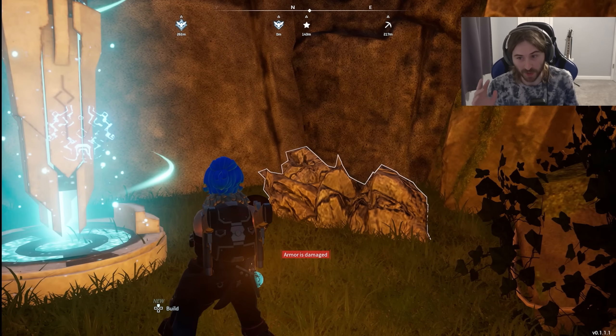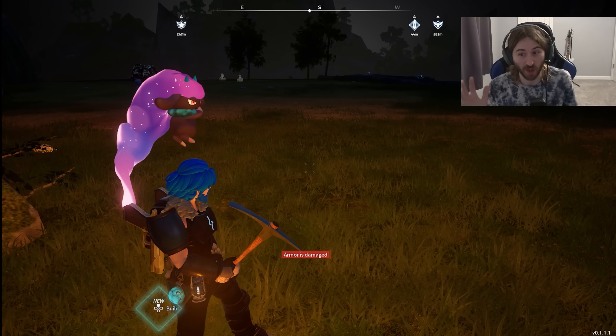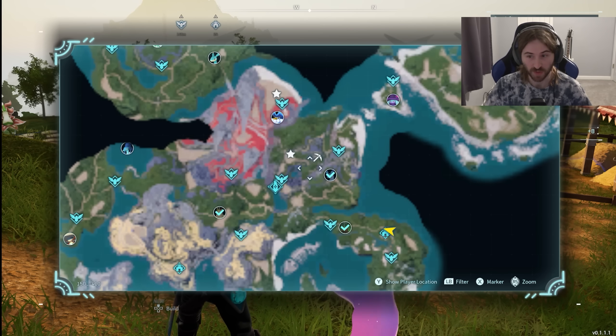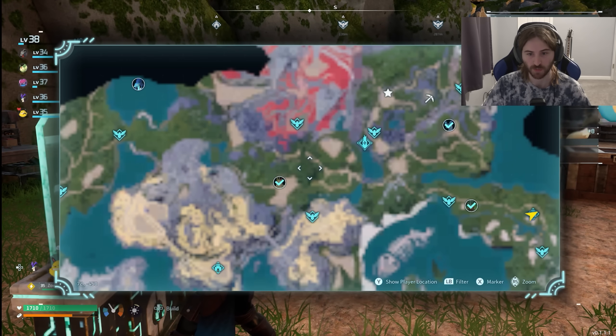Another way to get XP is by farming bosses, and there's an XP glitch that lets you capture a boss for a lot of XP with very little effort. I'm going to show you this with two bosses. The first is Zoe and Grizzbolt - I did a video on this before but I want to see if it still works. Basically we're going to go over to Small Settlement.